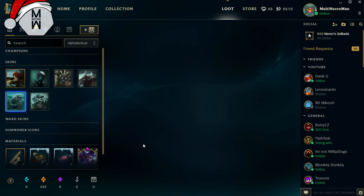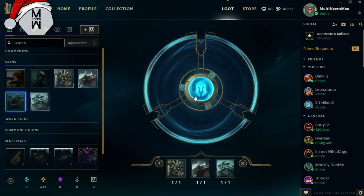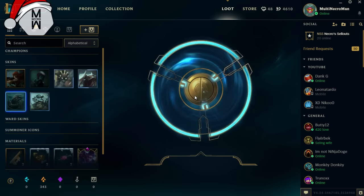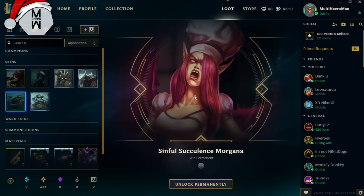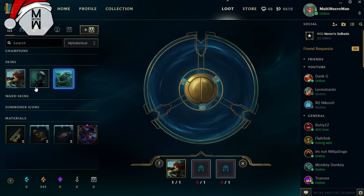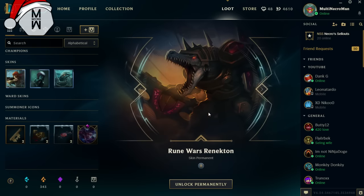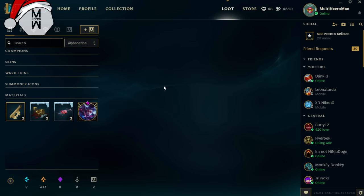Let's try again with the other skins and see what we get. Sinful Succulence — it fucked me over, I can't even spell it. But we got a legacy skin! That's the first good thing we've gotten in a while during these openings. Let's unlock it and be happy with it. I think I'll re-roll this permanent Caitlyn skin too — why not, maybe we can get something better. And that's a permanent legacy skin — pretty fancy! The last two re-rolls were so great.